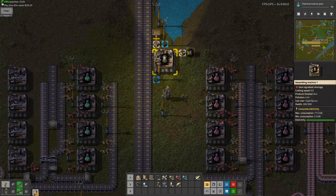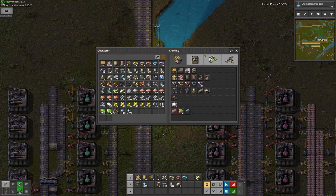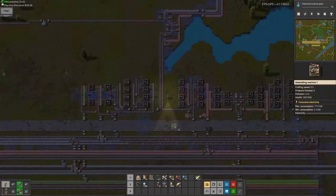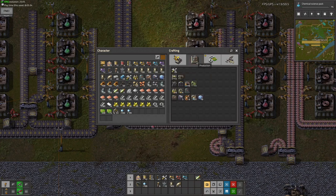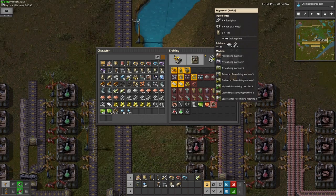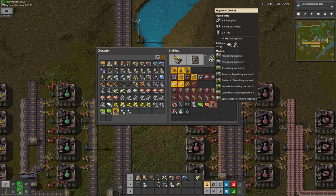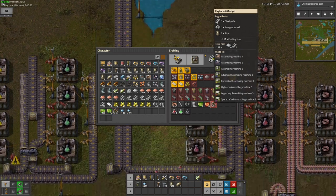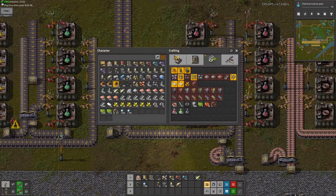I'm so close to making blue science at this point. To make engine units, you need to do it in an assembling machine — Advanced Assembling Machine 3. This is the whole Half-Life thing all over again where they can't say four. Anyway, there's steel, gears, and pipes. That's what you need.